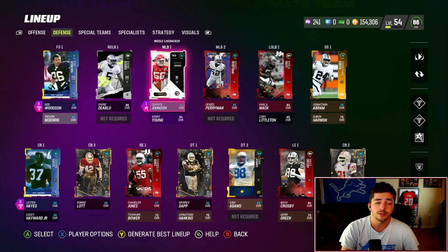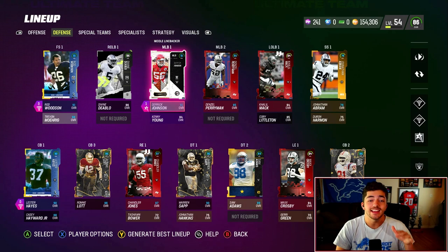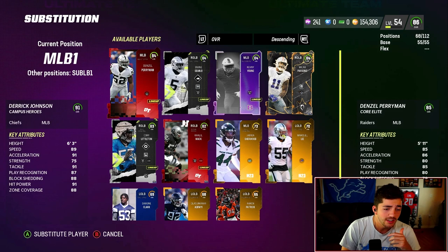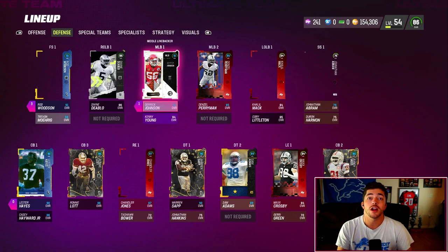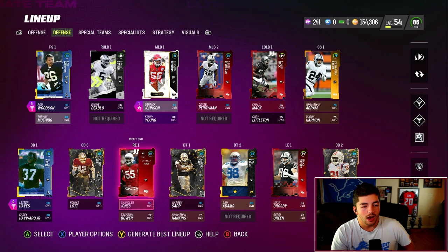I have Derek Johnson as one of my users, and then Ronnie Lott or Trevin Mowrig as my other user. For users, you want dudes who are big, tall, fast, with high COD. Derek Johnson is a great example — the one thing is he's a middle linebacker. His stats: 89 speed, 6'3", 91 hit power, 91 tackling, which is good for a user. I have Lurker on him for 1 AP to make him animate — a little annoying, but he will actually play for me.